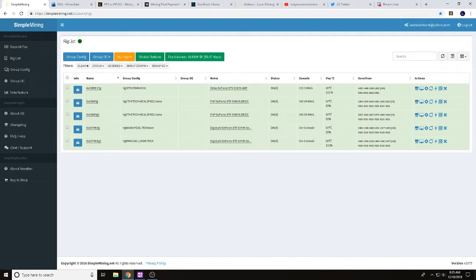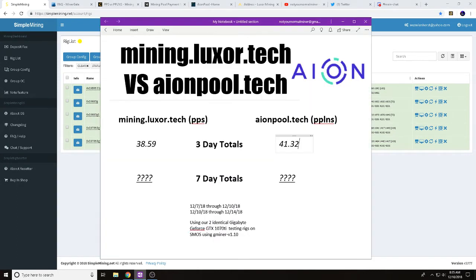What we're doing today is testing aeonpool.tech versus mining.luxor.tech. Normally when we do pool tests, we do a three-day test and switch halfway through. The reason we're not switching this time is because of the different pool types — PPS versus PPLNS. After our three-day totals, mining.luxor.tech paid out 38.59 Aeon, and aeonpool.tech paid out 41.32 Aeon.